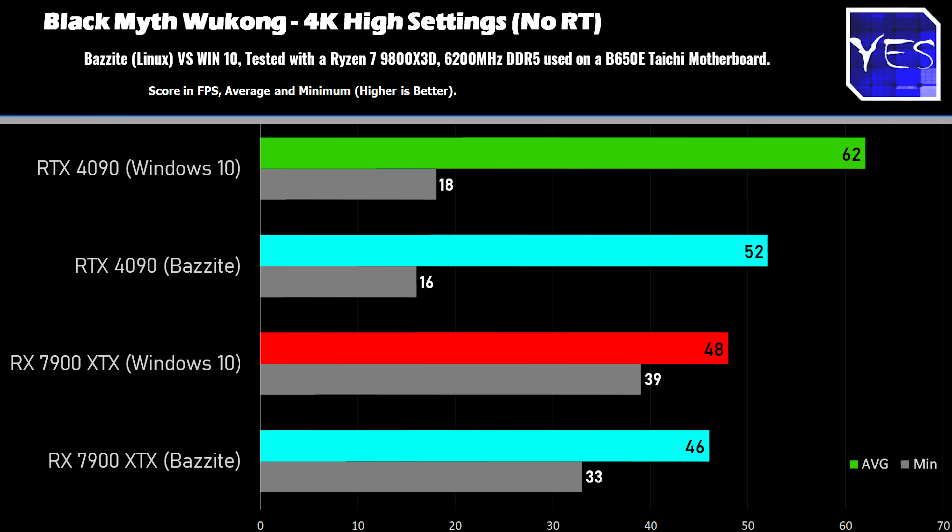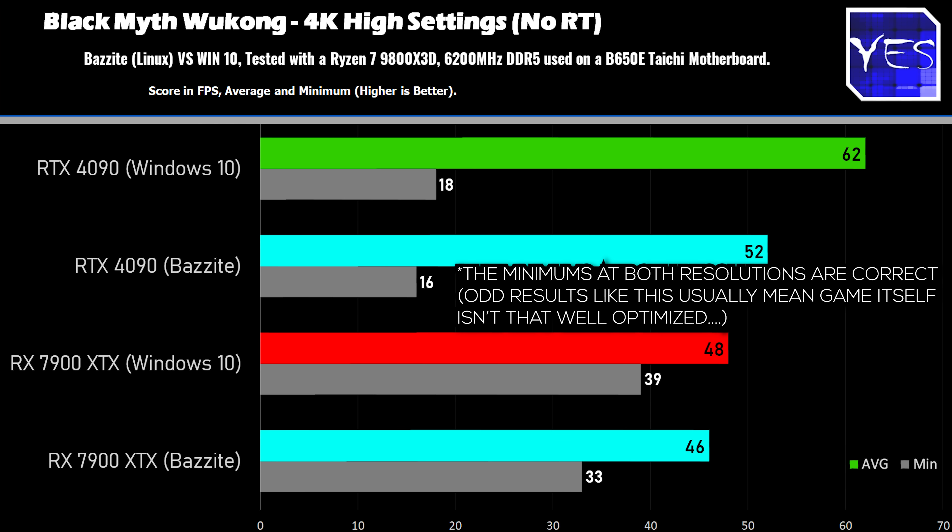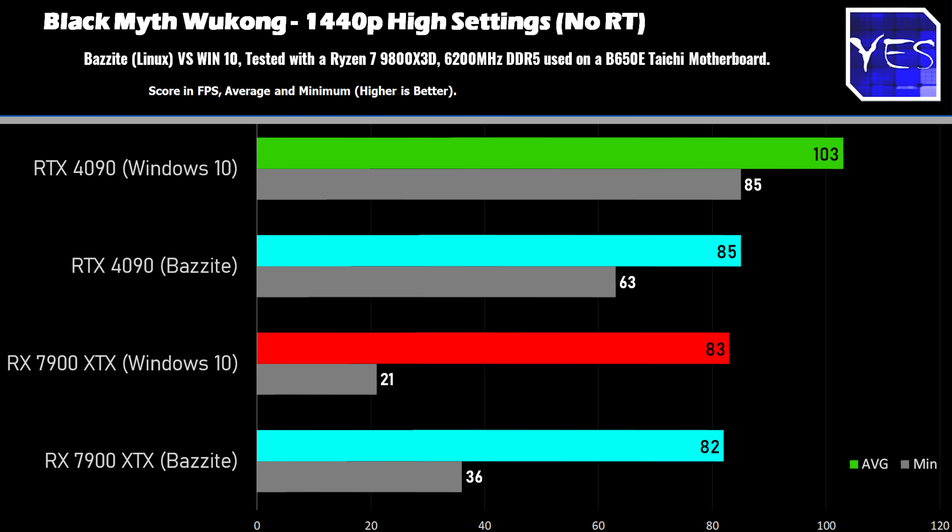Going over to Black Myth Wukong — a pretty recent title — I was really surprised to see on the AMD side that the numbers were almost the same, both at 4K and at 1440p. On the Nvidia side, they were actually lagging behind significantly at 1440p, and at 4K they were a bit behind too.